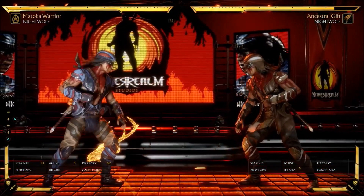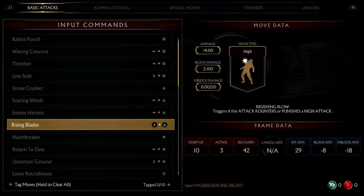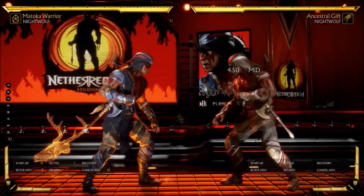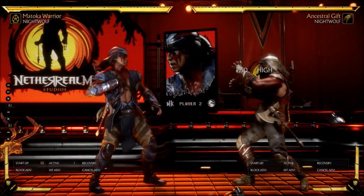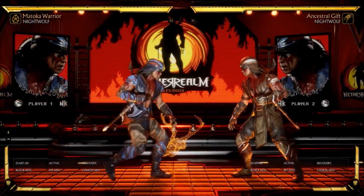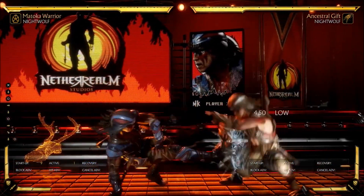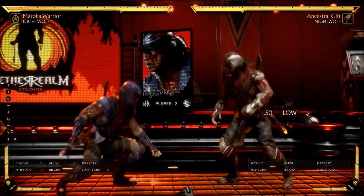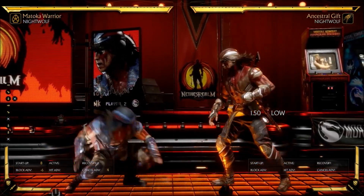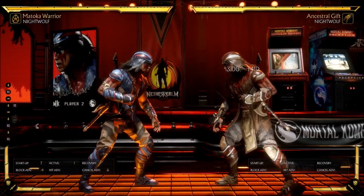Down two looks pretty solid — 10-frame startup move. Right now we're just kind of looking at the basics of Nightwolf; we'll go into the specifics of the tournament variation later. He has an 11-frame mid that he can hit-confirm into combos — we'll see that later on. Eight-frame down three, pretty okay. Nine-frame down four, the range seems pretty solid. Down three kind of reminds me of Noob Saibot's down three, but this one's eight frames and negative six — that's pretty solid.